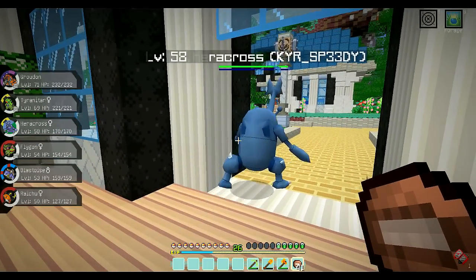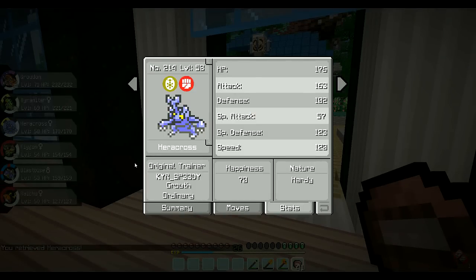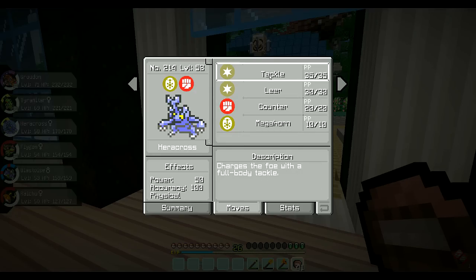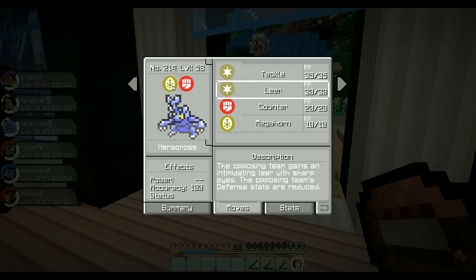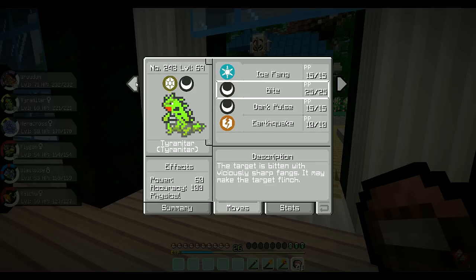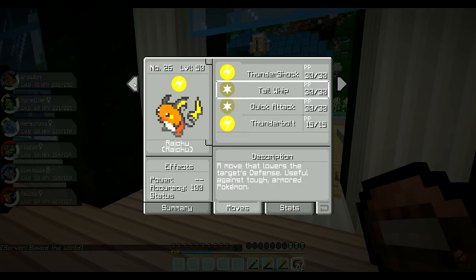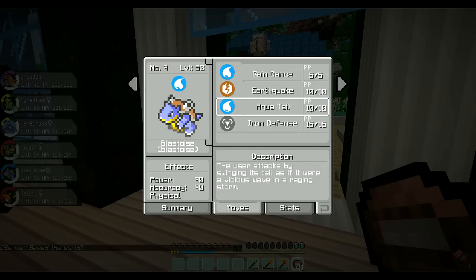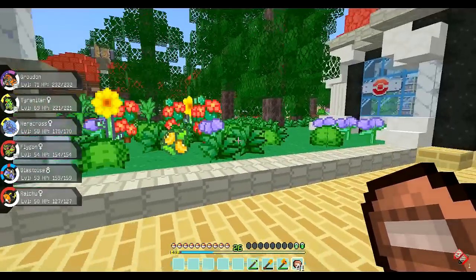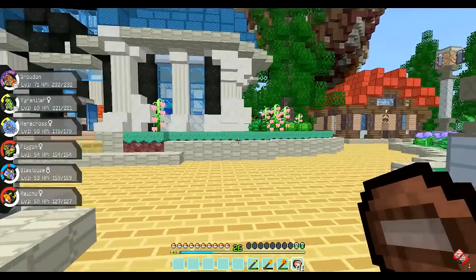So we'll be working on Heracross's moves and trying to make him better — that is the goal if we decide to use him on the team. A lot of my Pokemon need to hit up a move tutor and get some better moves. Eventually I think I'm just going to do an episode where I show you guys all my Pokemon once I get the team I actually want, and let you give me feedback about what I should have. Anyway guys, that's going to do it for today's episode of Crew Pixelmon. We will see you guys next time — bye-bye!